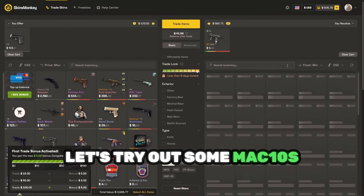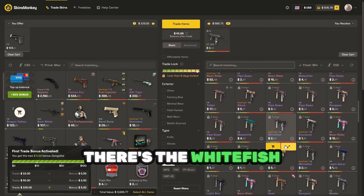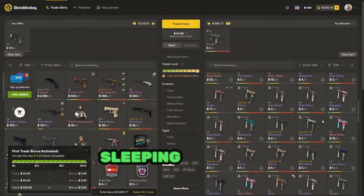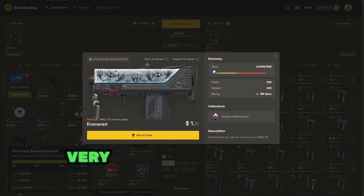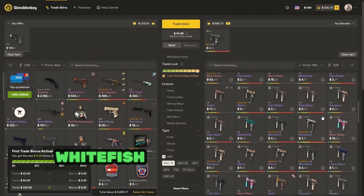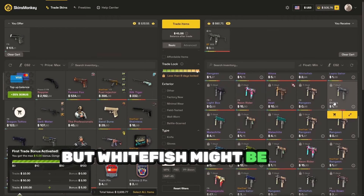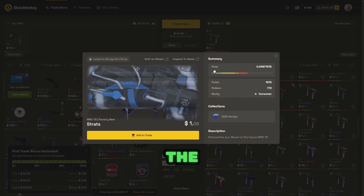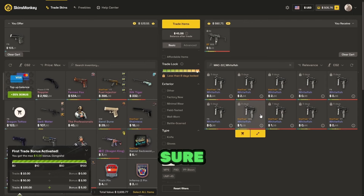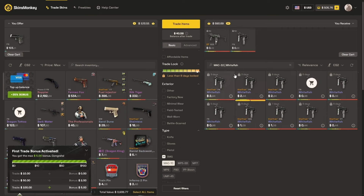Let's try out some MAC-10s. What do we got? Well, there's the Whitefish as a decent option. Those are really good and they look very nice in the loadout. I kind of like the Ensnared too, but if not, Whitefish could be a better option. I think the Ensnared is cool, but Whitefish might be the go-to. Want to go Whitefish? Just go minimal wear for budget — it's pretty much the same.